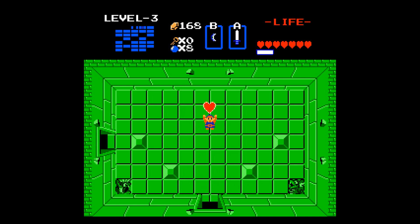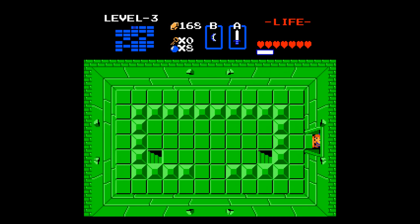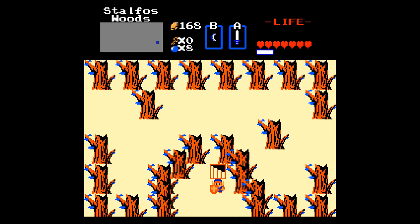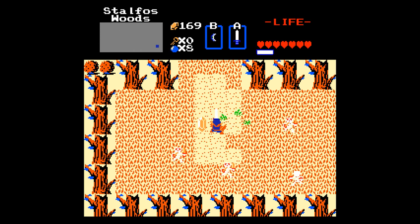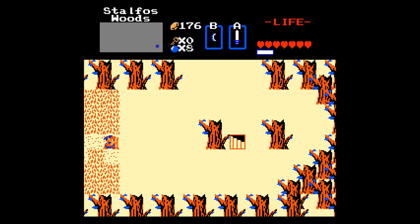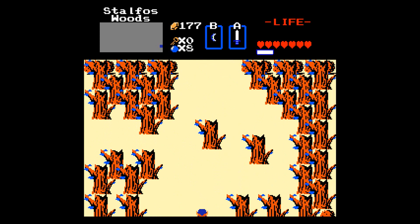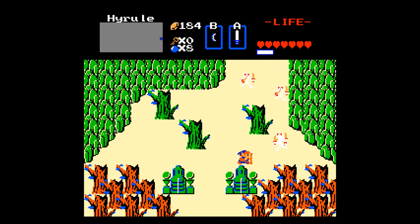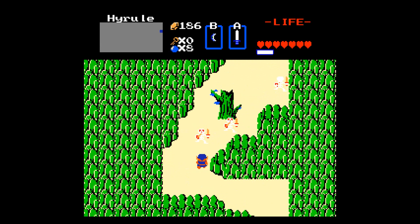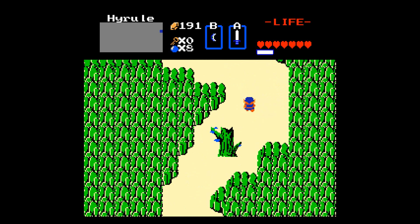Alright, so we're doing the levels a little bit out of order, but we're going to actually go back and scoop up level two. No reason to leave that behind, because there are actually two heart containers — one from the boss obviously, and then there's that extra one. This isn't that much backtracking.